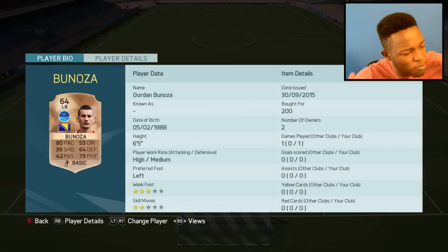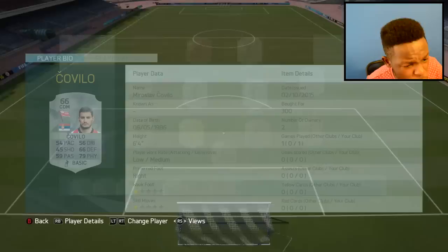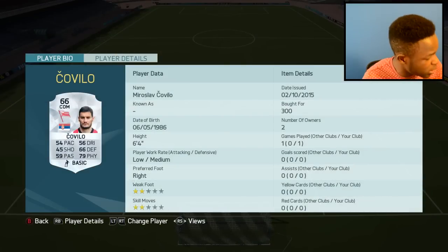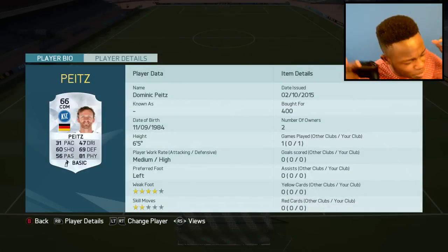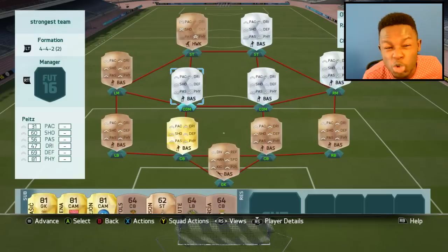Over in left back we have Benuza, that's Gordon Benuza - the dude has 94 strength. I mean, 94 strength in a left back. First CDM, the stronger of the two is Covillo - this dude has 93 strength, he's OP, 79 physical as well. And next to him we have Piez - I don't know if that's how you pronounce it - and he actually has 92 strength.